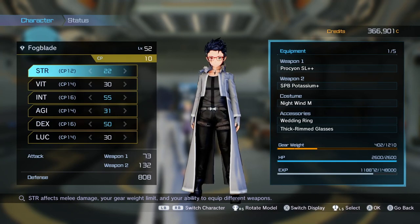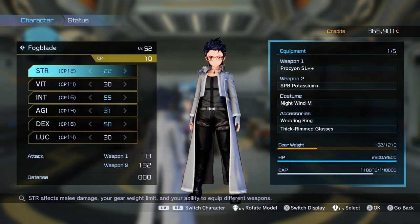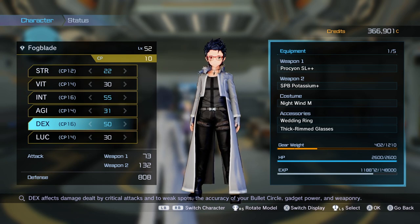Stats work similarly in this game to most other RPGs. You get points to put into these every time you level up, from killing enough monsters or finishing quests. What's unique about Fatal Bullet is that almost none of these stats directly influence your normal gun damage, which takes getting used to. The major exception is Strength, which affects melee damage from Photon Swords. Stats like Dexterity and Luck affect your Crit Rate, Crit Damage, and the damage you do by aiming manually at weak points — which is a huge part of optimizing combat.